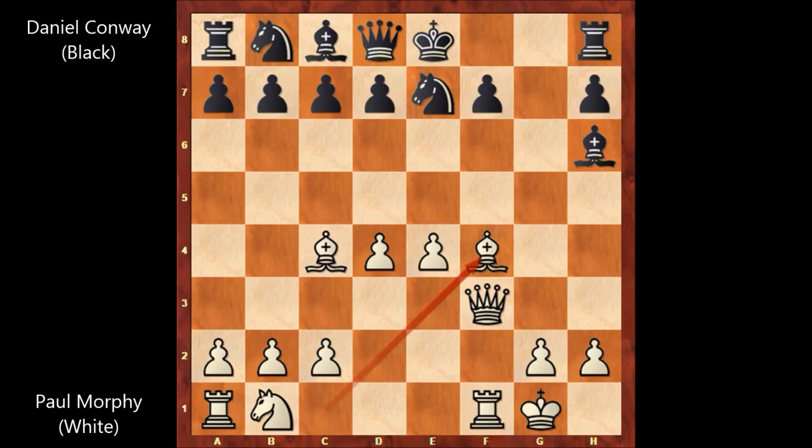Conway played a normal move and captured the bishop — Bishop takes on F4. It's white to move, and once again Paul Morphy, unlike his opponent, didn't play a normal move. He played an attacking, over-aggressive move — Paul Morphy sacrificed his bishop with Bishop takes on F7.